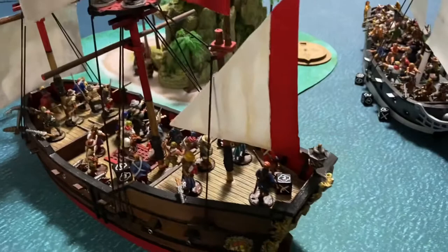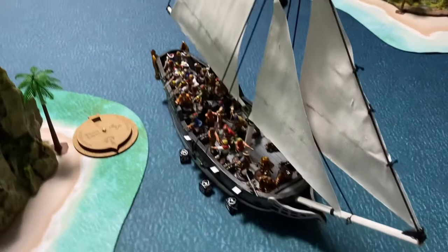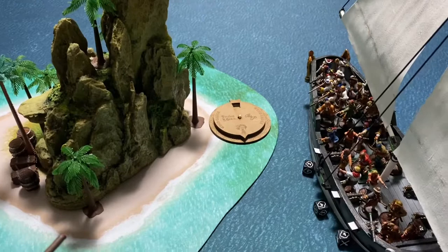They were certainly hindered by the wind gauge — it definitely wasn't in their favor. They were going up into the wind, where the French had the wind at their back, so the French were much quicker getting around this island. They started over here, were able to sail around the island and get over there, and as soon as they were peeking just around the corner of that island, the French were firing cannons.